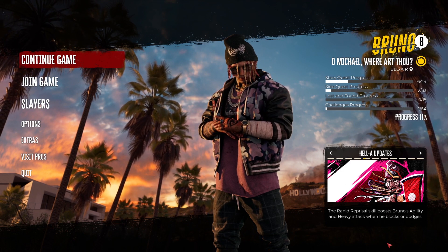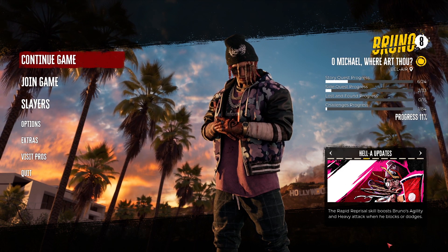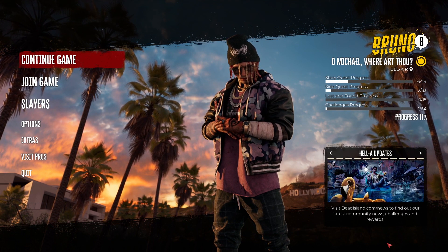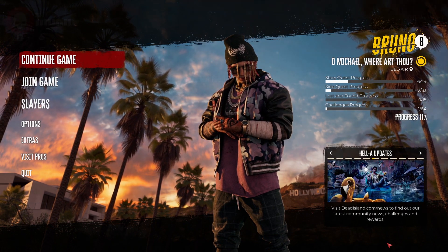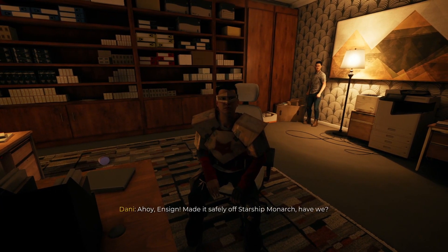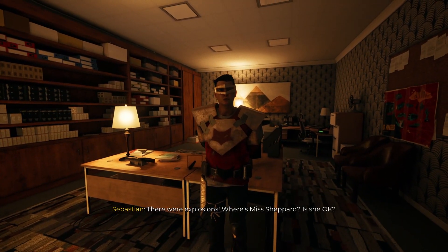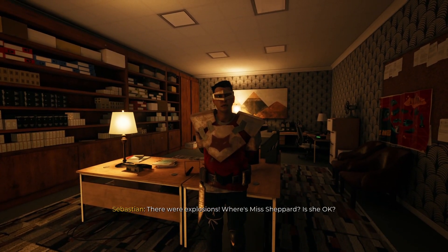To get the #1 Legendary Sword you will first need to complete all of the side quests in the Monarch Studios area and also complete all of Amanda's side quests starting in Bel Air. Once you have done this you can go back to the Hollywood Boulevard area and pick up the new side quest from Sebastian. This will be a very straightforward quest and at the end of it you will get the #1 Legendary Sword.